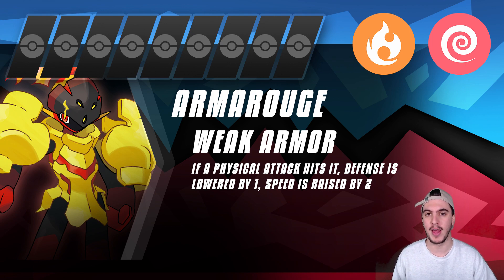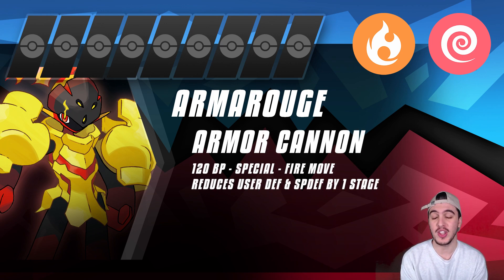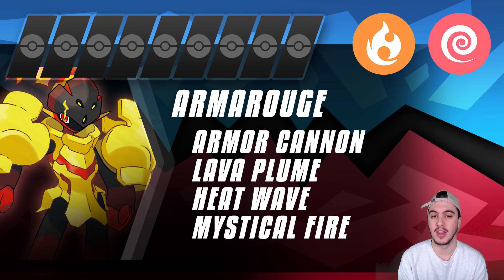Moving on to the best moves this Pokemon has access to — there are a lot of them. Starting with Fire coverage, its signature move Armor Cannon is essentially a 120 base power special Fire move that lowers Defense and Special Defense — think Close Combat but special and Fire-type, which is even scarier since Fire has no natural type immunity, only other Flash Fire users. It also has Lava Plume, Heat Wave — both spread damage moves — and Mystical Fire, which reduces the opponent's Special Attack by one stage for support.